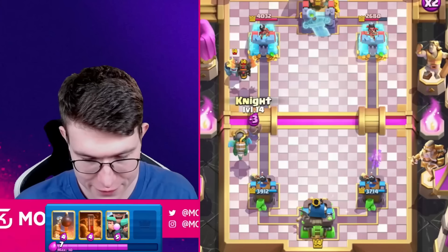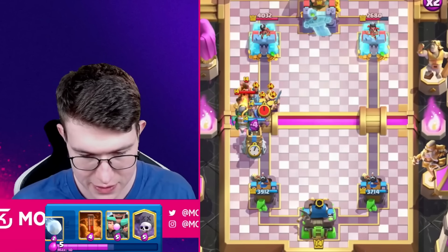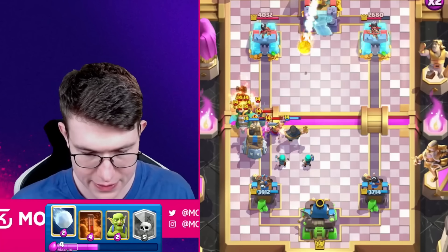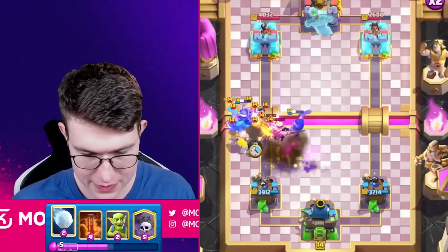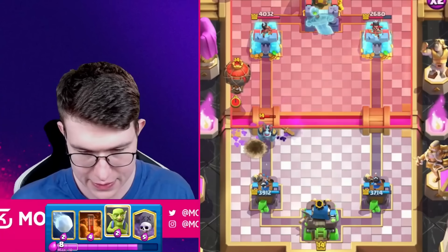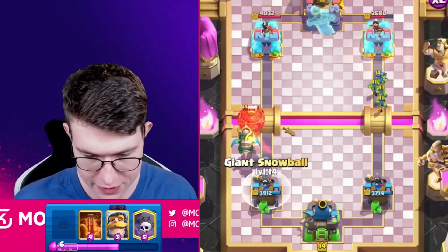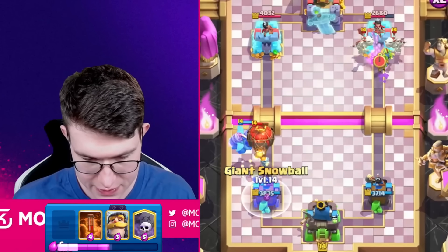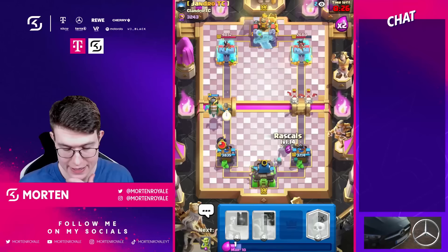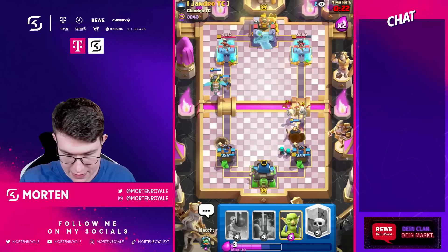I'm going to go Knight here in front — if he goes Barbs I'll drop Bomb Tower immediately. Okay, Bomb Tower is coming down, going Recruits like this. The Bomb Tower bomb should clean up everything exactly. Going Goblins there and going for a Fairy Ring here — let's see if he's gonna Zap on offense or defense. At least I need to go Snowball here — perfect Snowball. Now going Knight there, kind of baiting out Barbarians so I can push the other side.